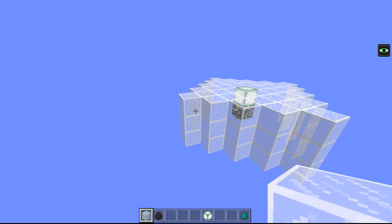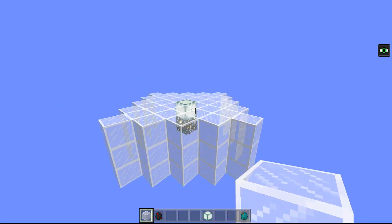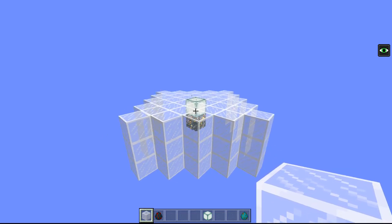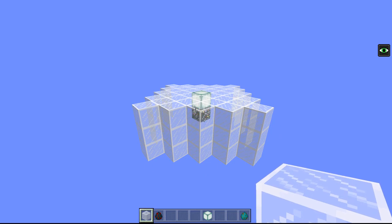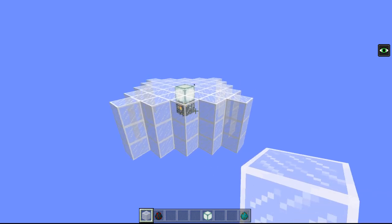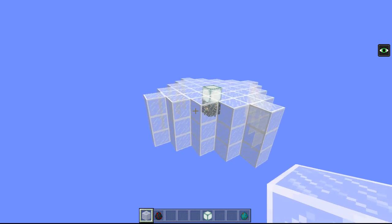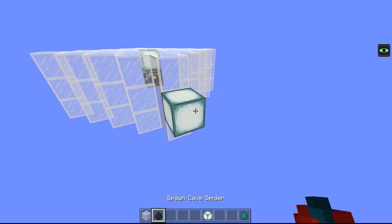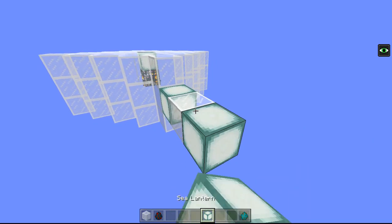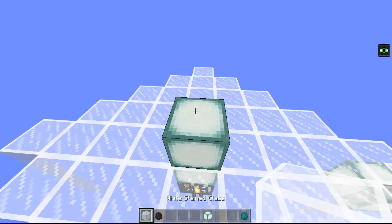Moving on - now that we know exactly where the mobs are going to spawn and how to block spawns using light levels, depending on the mob of course, for blaze just fill in the entire block and they won't spawn. Now we need to know how far we need to get them out of that area before they stop counting towards the spawner cap. What I found is that it's approximately 3 blocks beyond the spawnable area in every direction.